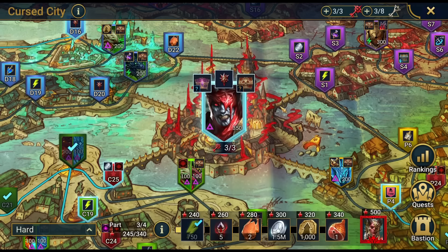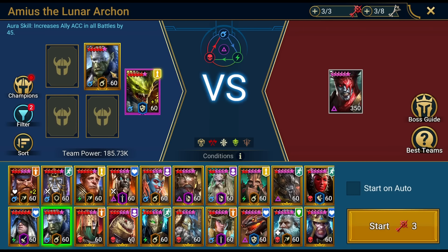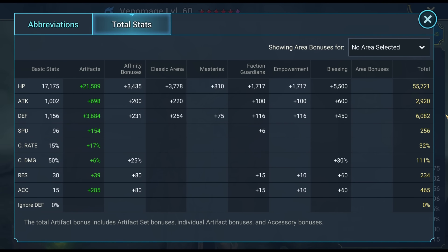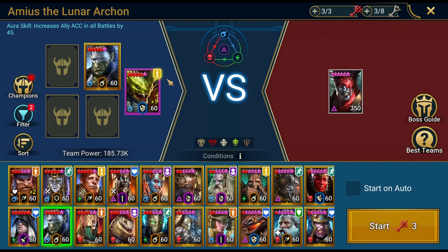Hey guys, in today's video we're gonna tackle Amyos with a two-man team. I'm pretty certain it will work because I know the ins and outs about this boss. You see a couple of champions here that you might or might not have, but I'll tell you the ins and outs of why they are set up this way so you can build different teams later. The Venom Mage will be my tank right now — set up with the lowest HP but the highest defense. His stats are really stacked: 6000 defense and 55000 HP, plus accuracy to use his skills.